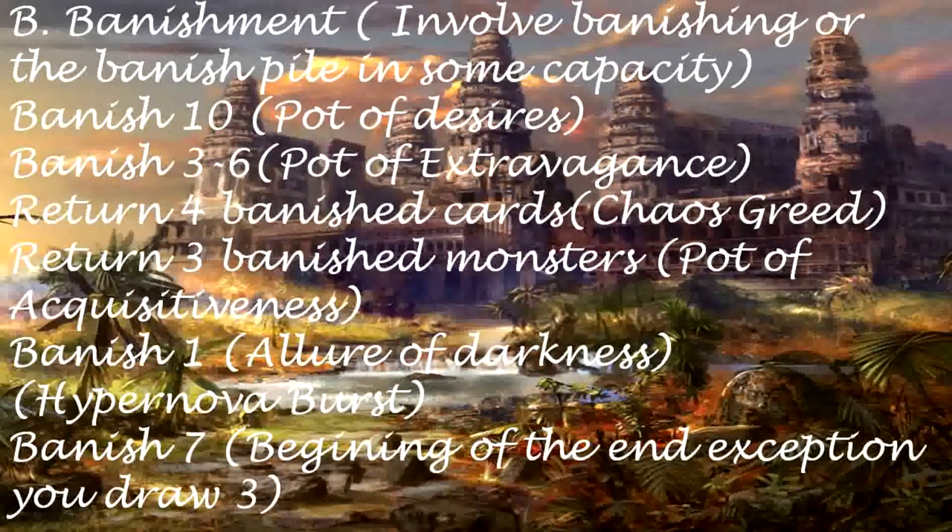Banish-based draw cards: Banish 10 — Pot of Desires. Banish 3 to 6 — Pot of Extravagance. Return 4 Banished Cards — Chaos Green. Return 3 Banished Monsters — Pot of Acquisitiveness. Banish 1 — Allure of Darkness. Hypernova Burst — Banish 7. Beginning of the End — Exception: You draw 3.